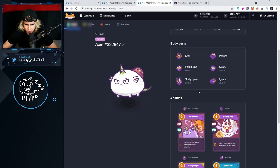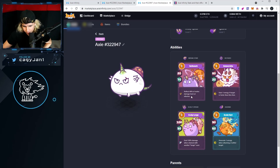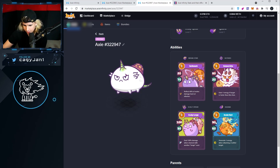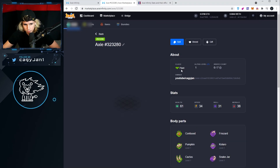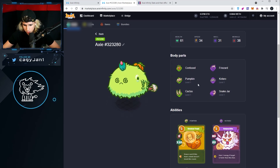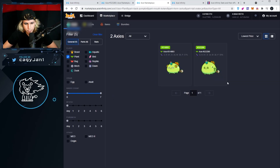70 HP, 80 — okay, okay. Next one. Come on! Pumpkin, kotaro, cactus, and snake — there are only two in the world! Let's go baby! Still a rare axie, and I like the fact that they're rare. Morph!